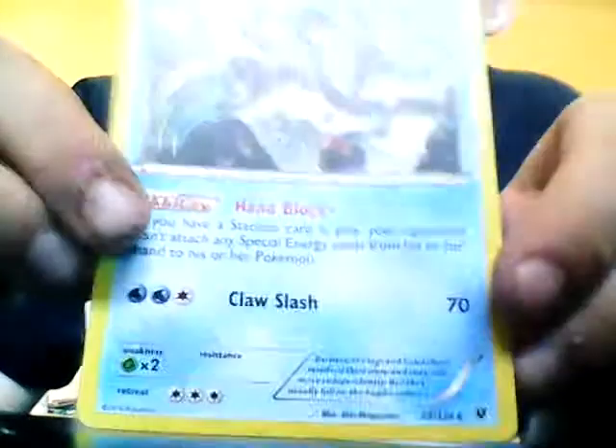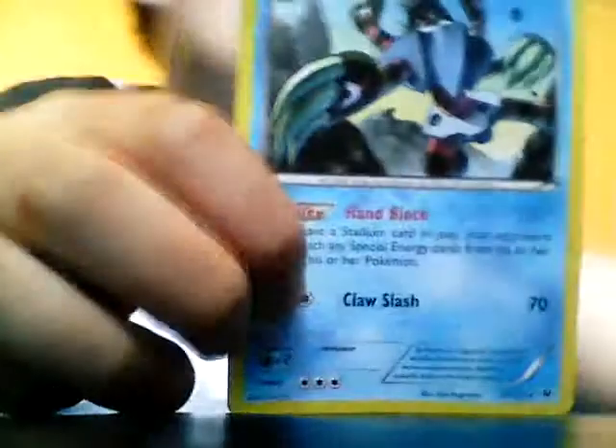Next up is Barbicle. It is a 100 HP water type. It's stage two, evolved from Binnacle. Its ability is Hand Block and for its attacks it has 4-Slash for 70. I'm going to show you what it looks like at the end.